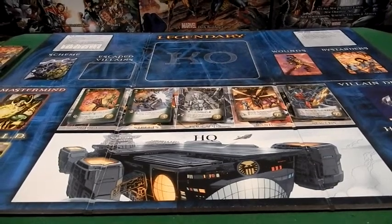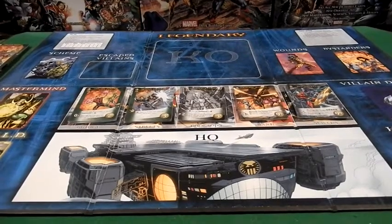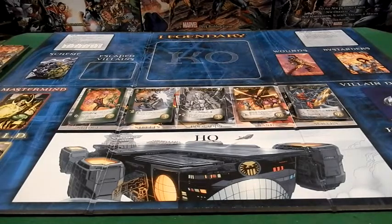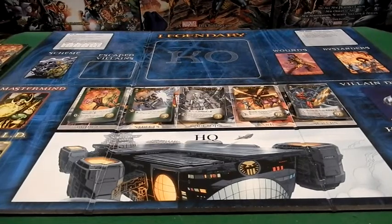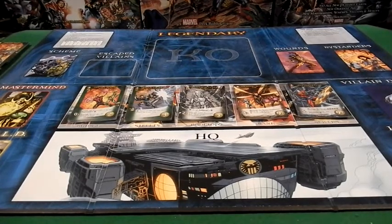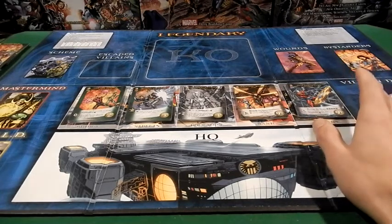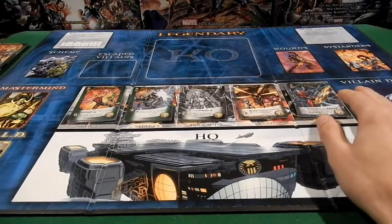Hey everybody. Now that we've gotten through all of the heroes and both of the villains from the Ant-Man expansion, I figured now would be a good time to have a video that just reviews the cards that are actually in that expansion — kind of a small box review. We'll go through the heroes and some interesting combinations, maybe some tactics and tricks, and then we'll do the villains later on as well, particularly the masterminds. We have five heroes in here, and the two key abilities introduced are Empowered and Size Changing, with Microscopic Size Changing coming into play as well.